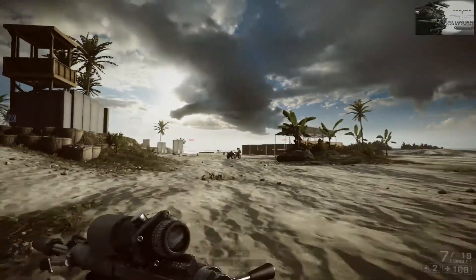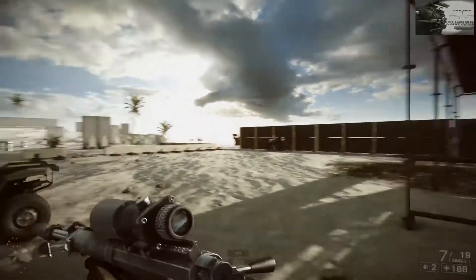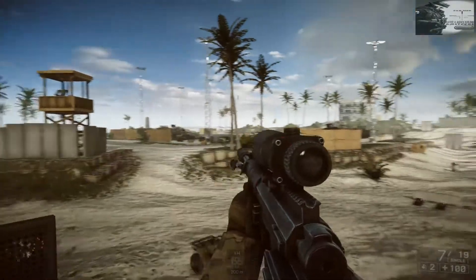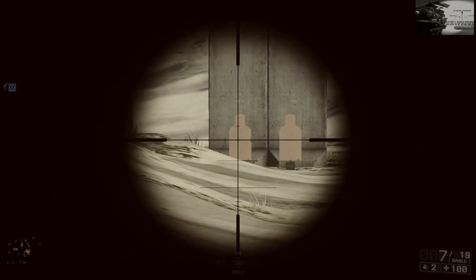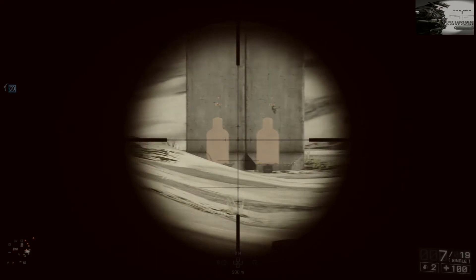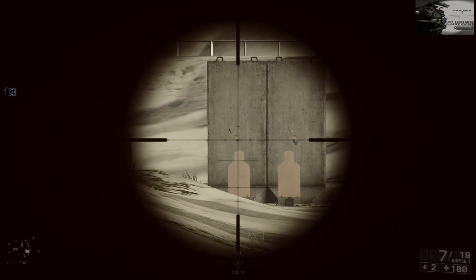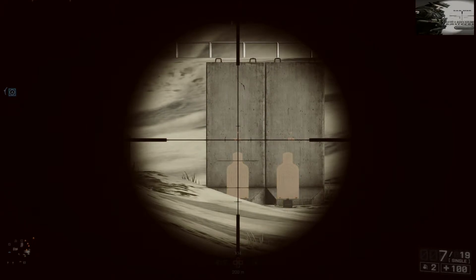Just to recap for a quick moment: these small little chevron ticks here are 25 yards. The larger, thicker, darker horizontal lines are 200 yards. This is 300 — the slightly longer hash mark is 300. The longer hash mark is 400. And this small one here is 450, so basically 50-yard increments.